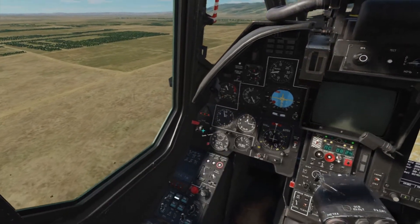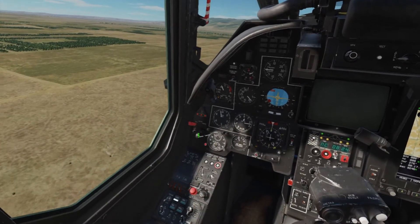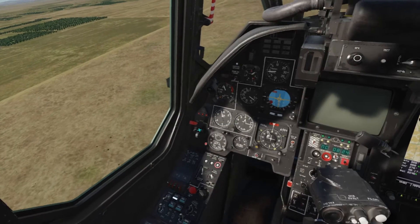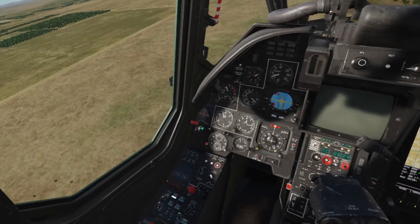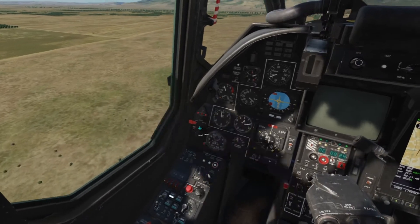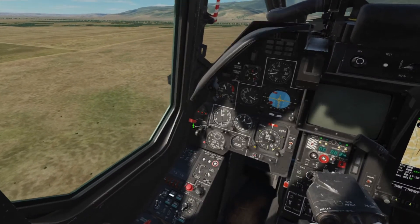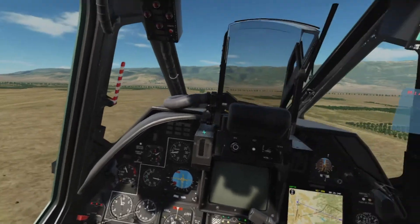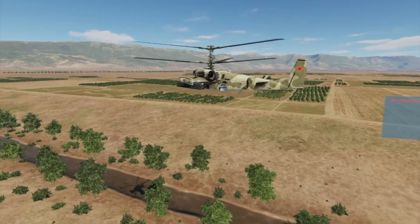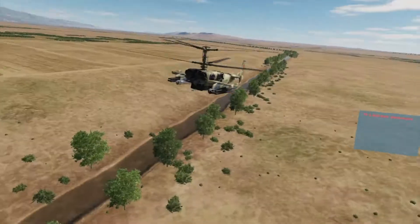The airplane seems perfectly controllable — pitch, roll, yaw, everything is working fine. I still have some engine power so I can come down smoothly. I'm trying to put the gear down to land in those fields over there, but I think the hydraulics are out because the landing gear won't come down. There's a button labeled hydraulics and hydraulic power for landing gear but it doesn't seem to be doing much.